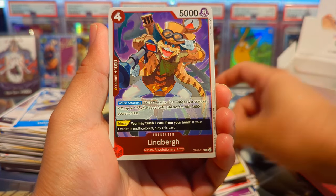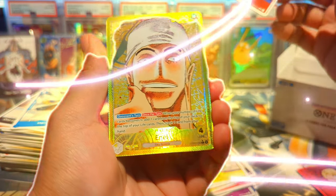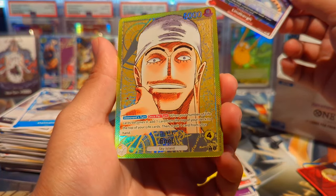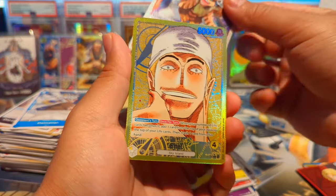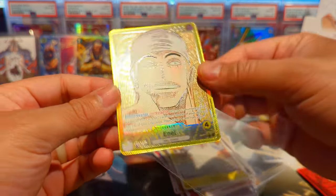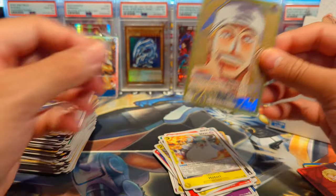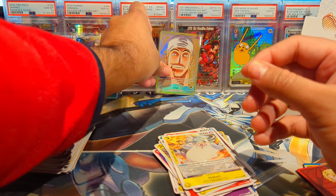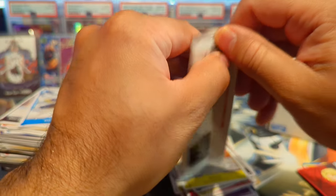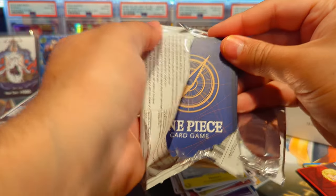We have a Saint Charlos, Don Quixote, Mozambia, Hack, Yama, Cobra, Hitori, a Lindberg rare, and — oh, we have an Enel altar leader! That's so sick! Oh my god, this is definitely the best hit I've ever gotten from a One Piece booster box. That's sick — we pulled like three different Enel cards already. That looks creepy. So we pulled the SR, we pulled the regular leader, and then we pull the alt-art leader. So sick!